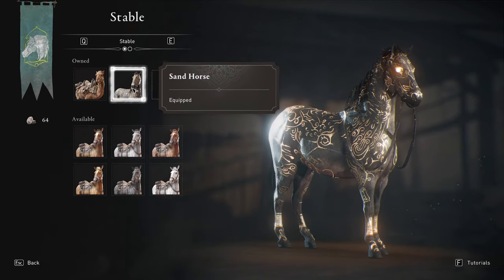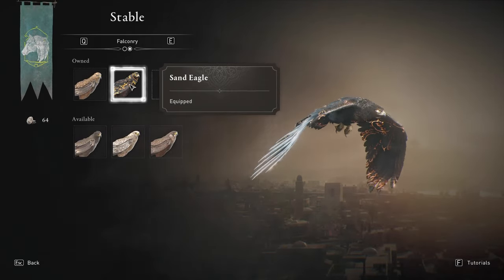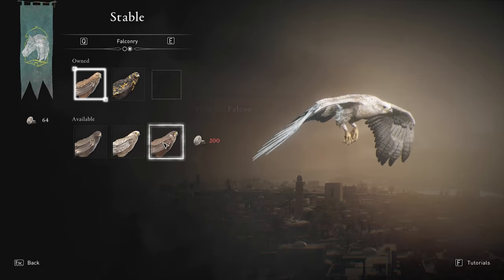If you press the button at the top to go to the next menu, you'll see your falconry, which lets you swap over to the sand eagle instead of the basic one, or swap to these other ones which you can buy with gold or silver coins in the game.